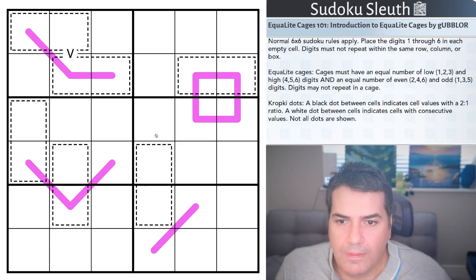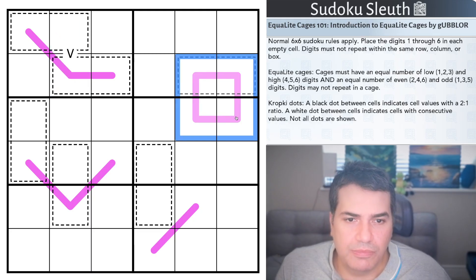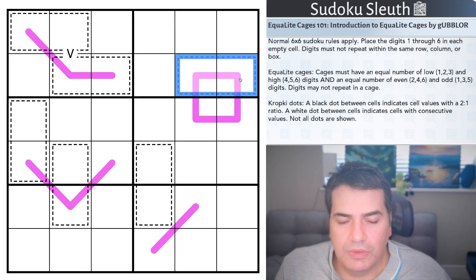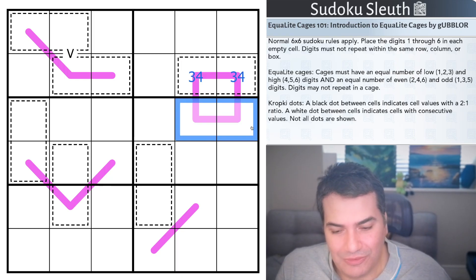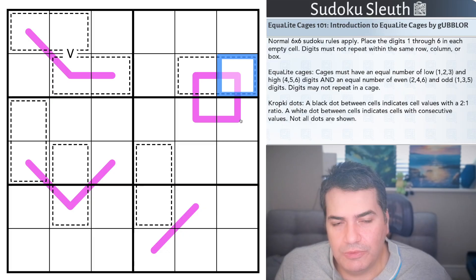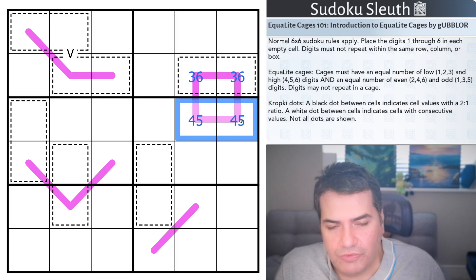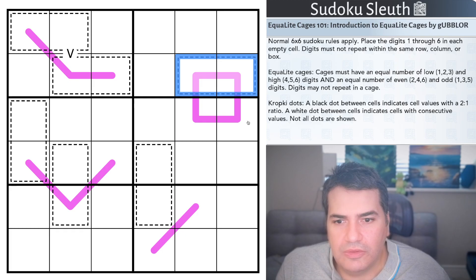Tricky. I latch onto black CropKey dots immediately with the Equalite Cages. But the 5s mean we'll have to actually think about what that means. Here's the Rembrandt that's probably the break-in. I thought this would involve 3, 4 with a 2, 5 — but that's not necessarily true. I could do 3, 6 and then have 4, 5 down here. So that's not the break-in.